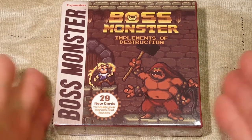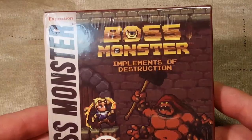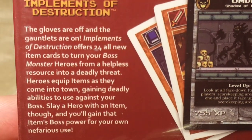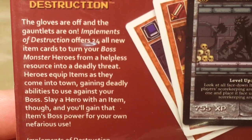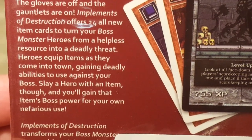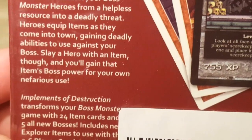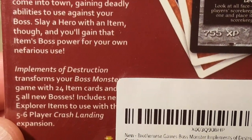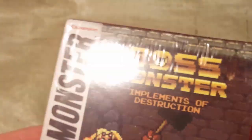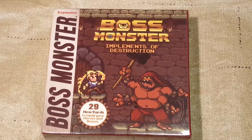Welcome back, Spazites, to another Boss Monster review and unboxing. Today we've got Boss Monster Expansion: Implements of Destruction, featuring 29 new cards to equip your heroes and bosses. The gloves are off — and all the gloves are on. Implements of Destruction offers 24 all-new item cards and 5 new bosses, including new explorer items for use with the 5-6 player Crash Landing expansion, which I've already reviewed.